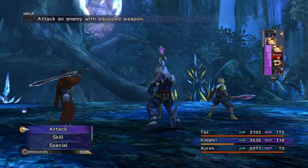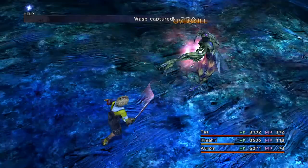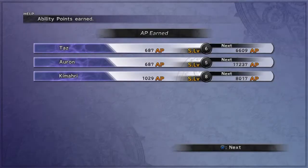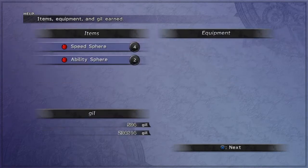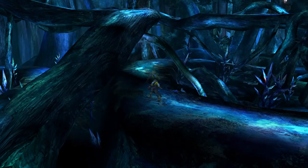You have to get the butterfly fetch quest done before the side quest for the Celestial Mirror becomes available. What you're going to want to do is find the multicolored butterflies in the last two areas of Macalania Woods, heading towards Macalania Temple.